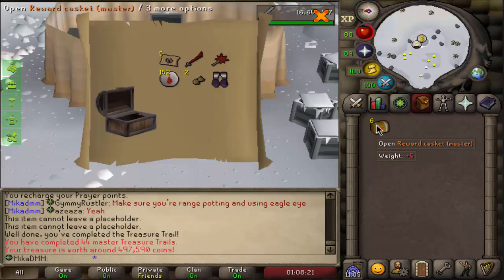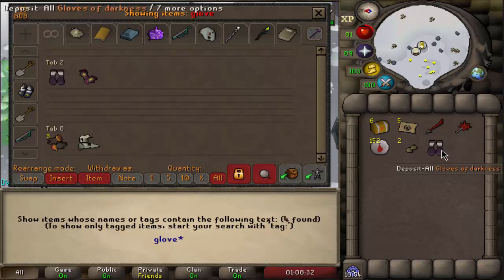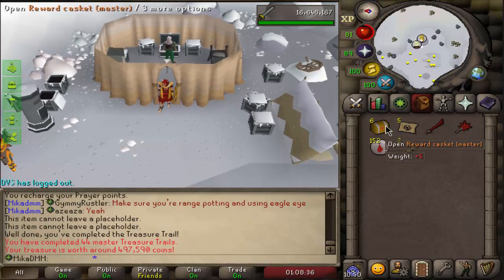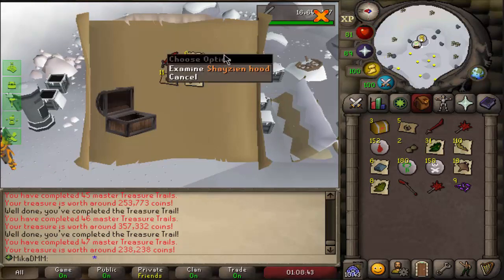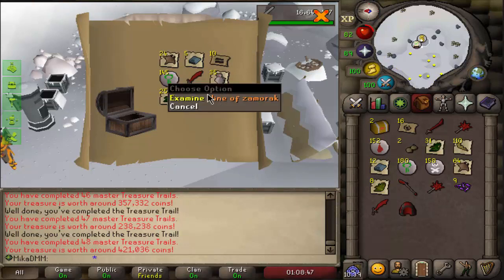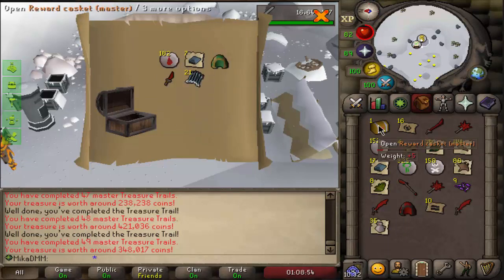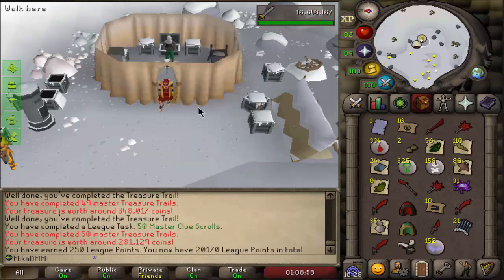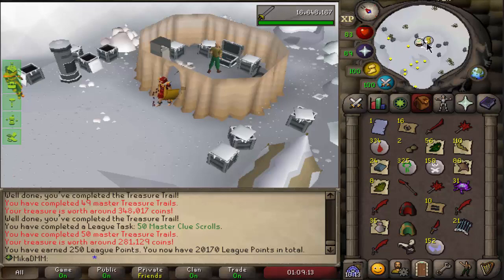We are not done yet - let's open seven more. I already have the gloves of darkness - I'm 100% sure that's the exact glove I already have. That's a bit unfortunate because I don't really need that. Shazen Hood - I can combine that with a banner that I got from mediums. Nice. Wines of Zamorak - those are the best drops, literally, that you can get from these. Nice tote flexes as well. And Hosidius's Hood - so apparently we're just getting all sorts of different hoods. But the most important thing, as you can see, 50 master clue scrolls have been completed on the account, 250 league points obtained, and we are now over 20,170 league points.